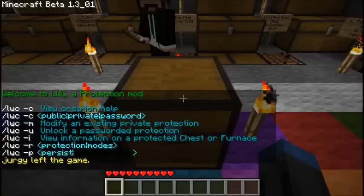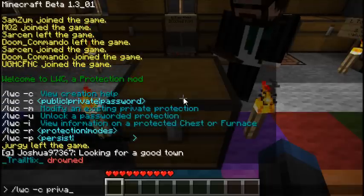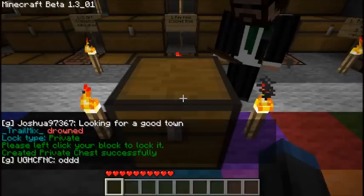The first one you see is dash C, so if I type that and then type private, it'll give me a message saying to left click, and when I left click, this doesn't allow anyone except for me to access this chest.